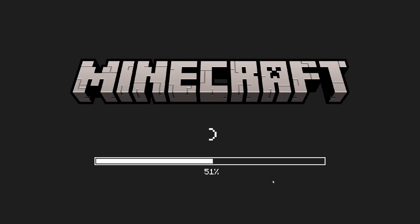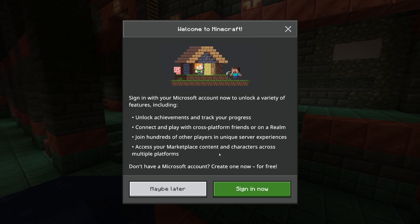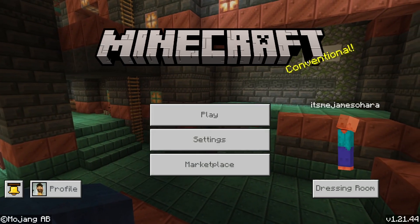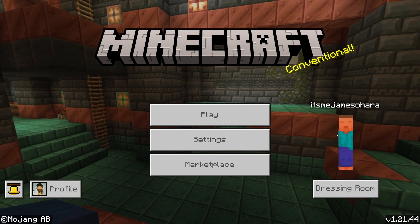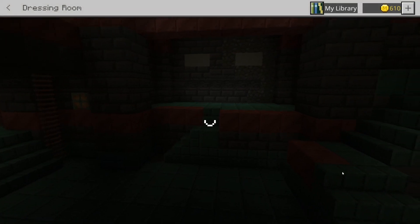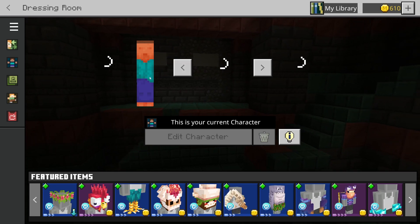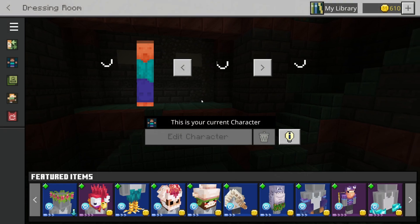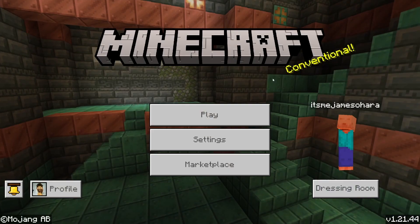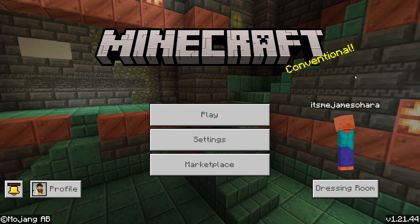I think they should definitely add this kind of version history thing into the main game - how good would that be for everyone to experience? It'd be a lot easier than having to do all this. If you do download an old version again you'll have to sign back in and do all that. Anyway, that is how to go back versions and re-download the main version of the game. That's all I've got time for today - I'll catch you on the next one.